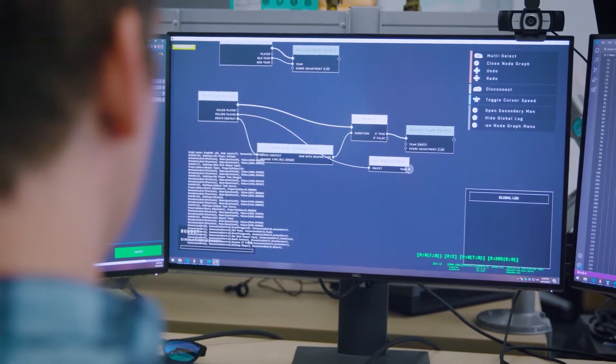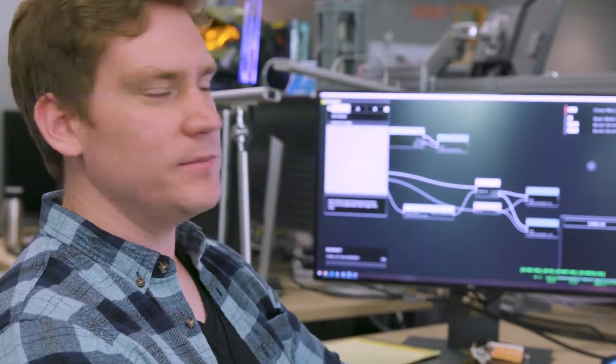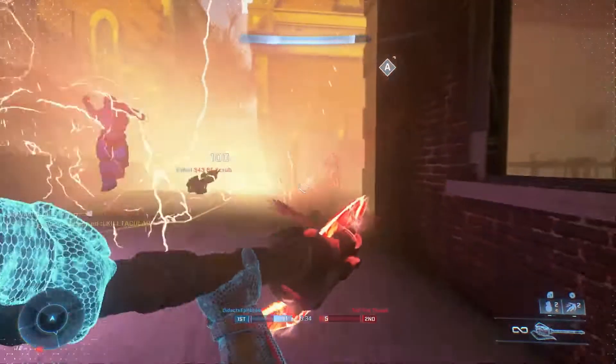I'm very excited to offer these scripting tools to players — things I wanted to do before and now we finally get to do. You can drag nodes into your scripting space and draw out the events and functions you want in your map. Whether it was Grifball or Infection, a whole bunch of things that are now core to Halo all came from mode work inside of Forge, and I think with the new visual scripting system, players are going to have the ability to do even cooler, more interesting things.